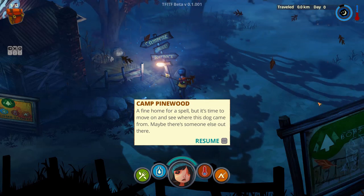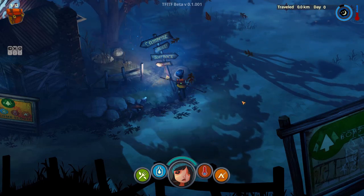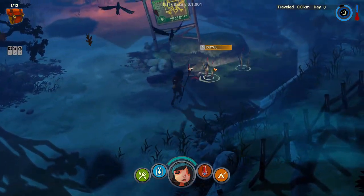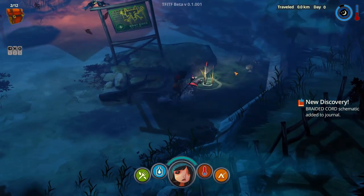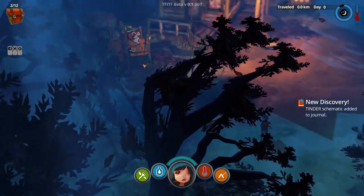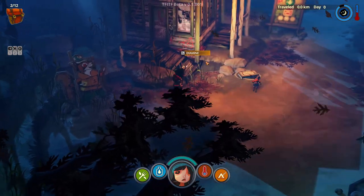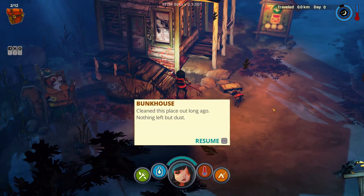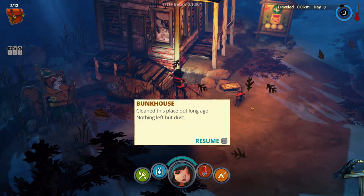Camp Pinewood — a fine home for a spell, but it's time to move on and see where this dog came from. Maybe there's someone else out there. This small starting area is always the same — you will always find the same exact items. It's just something to give you a start.